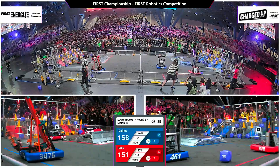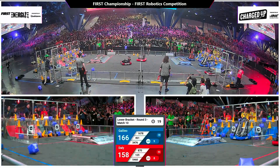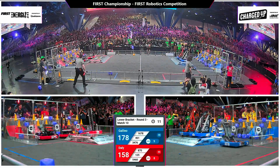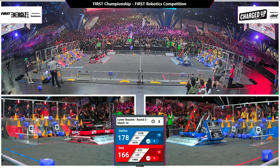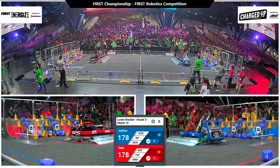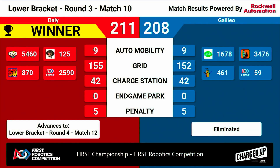With 26 seconds left on the clock, we've got a completely full grid and it's supercharged now with three additional game pieces. With 15 seconds remaining, time takes down two Blue Alliance robots. Dotson engaged and Citrus Circuits from California with the triple. With five seconds to go, will Red Alliance balance out? And they do — pulls it out in the end. Congratulations to our Blue Alliance with a final score of 211 to 208.